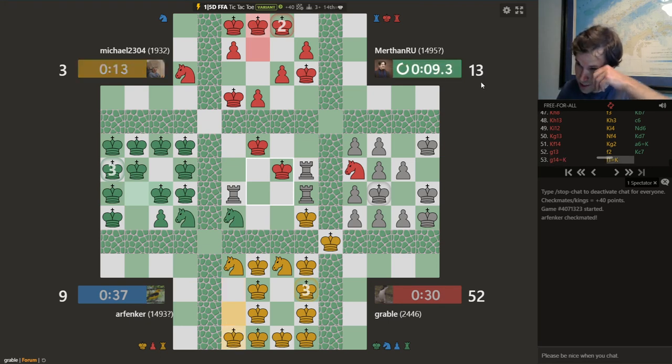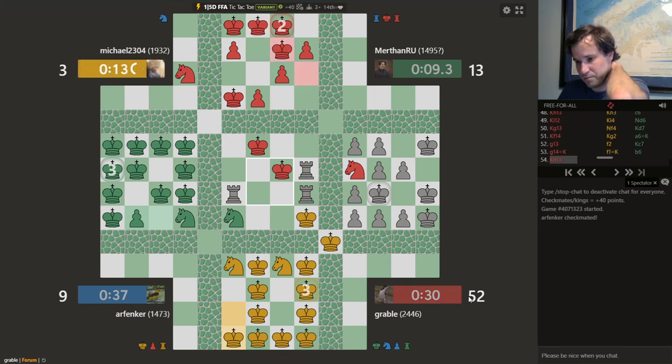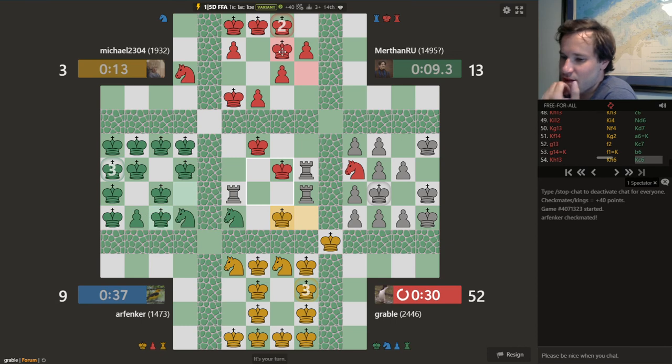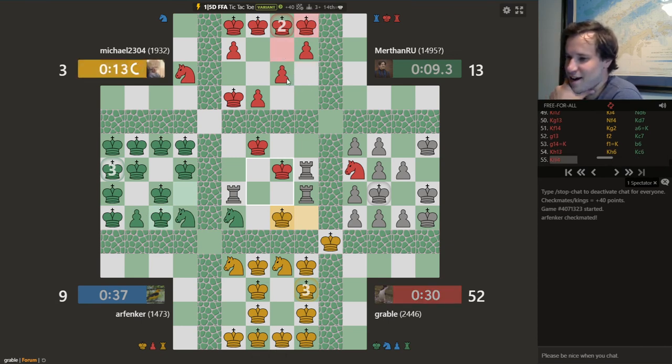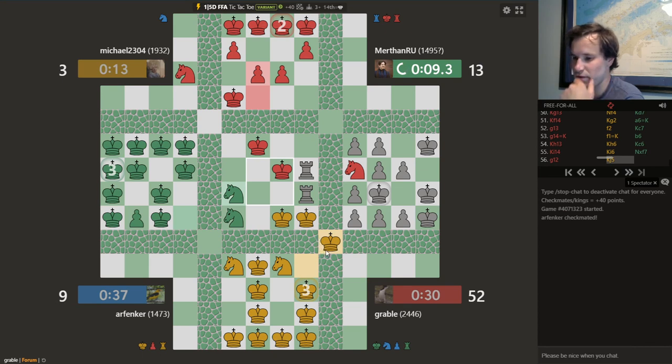79 plus the 13 there is 92 — that would be tied with me. So that's not going to happen. You know what? I'd be willing to chance the tie for first and second place if green did manage to get all of those points from yellow. It's not going to happen. Or, what I could do is just take down one of yellow's pieces with me as my last move, and that would ensure I can't be caught.